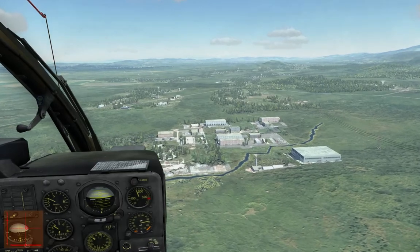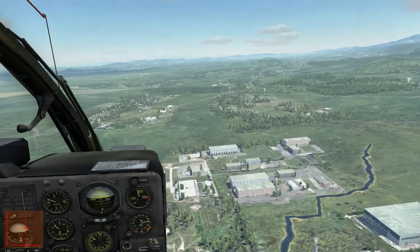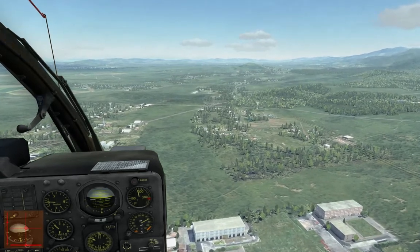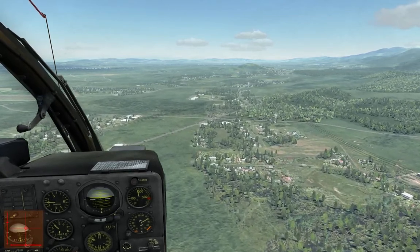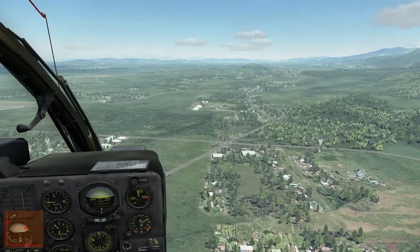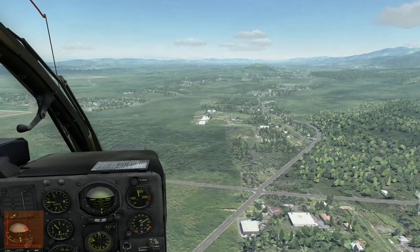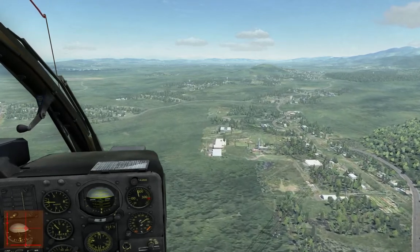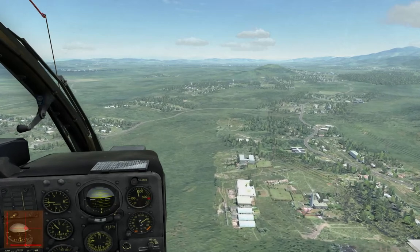The Kobuleti airfield is just ahead of us. Let me trim her a bit to the right. Left and right trim seems more acceptable, but the forward and backward trim seems a bit off. Actually, I took my hands off the controls at this moment — not using the pedals or anything — the helicopter, due to the trimming system, is basically flying itself. It's not a pure autopilot, but it does its job.